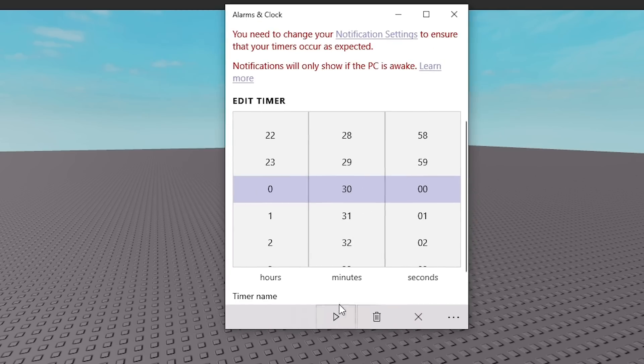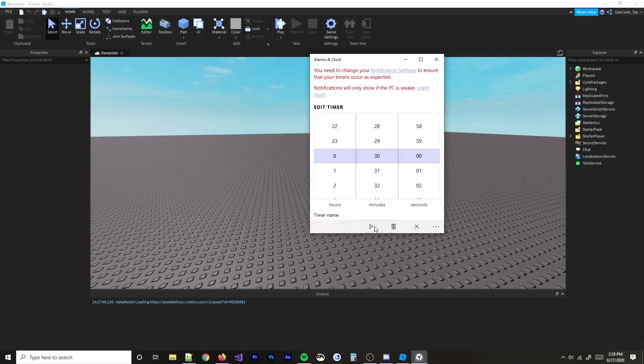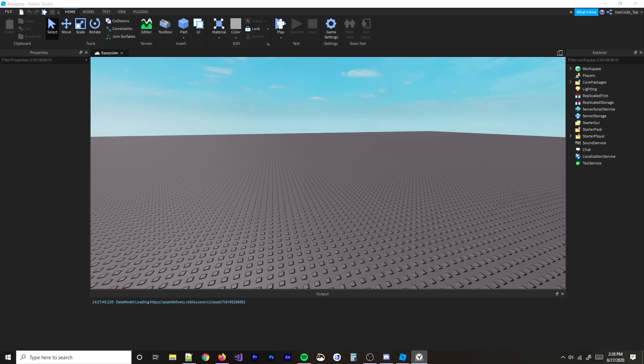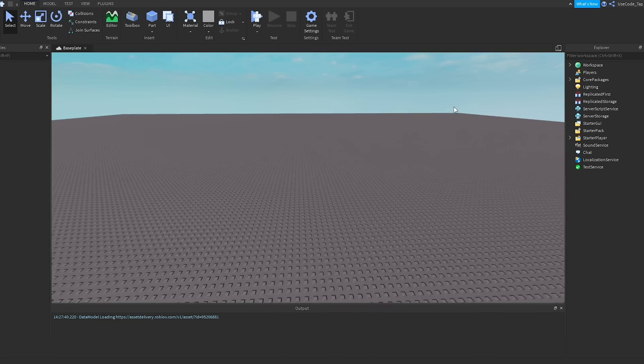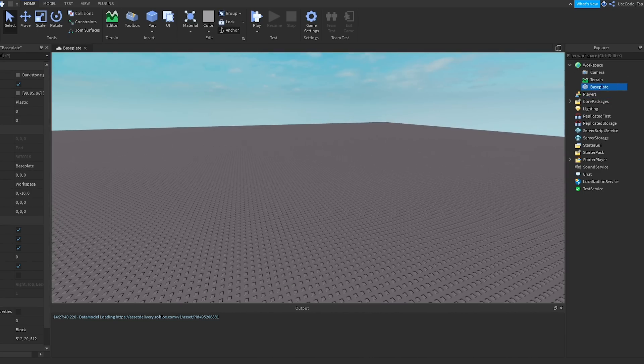All right, the timer is set — 30 minutes on the clock, let's go fast. The idea I had is a mini-games type game: you have a little spawn area and then a separate area for mini-games where you can fight with people. I also want to add leaderboards and data stores so data actually saves. I think I can do it in 30 minutes, but I guess we'll find out.